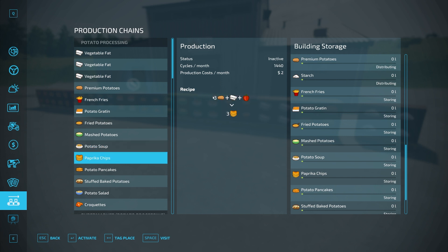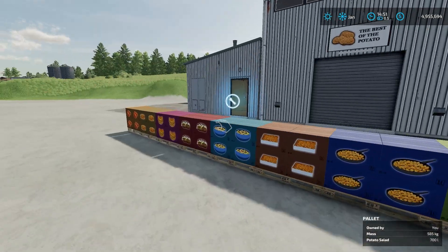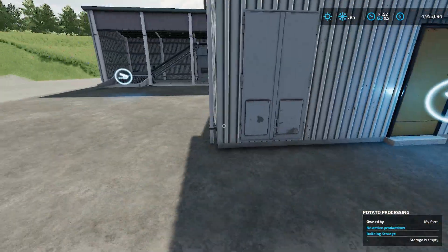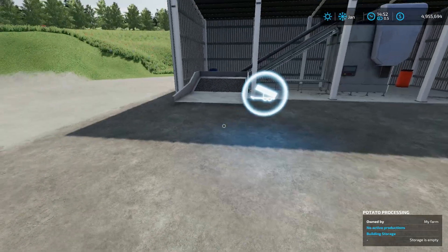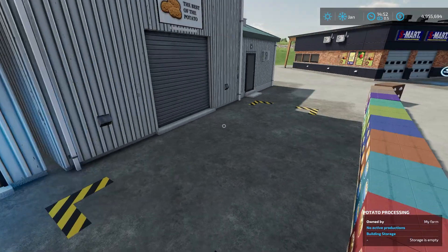Paprika chips need three premium potatoes, vegetable fat, and peppers. For newer players, pallets are going to spawn out of the building right here, and all you have to do is dump all those ingredients right here and they'll go in to get things taken care of.